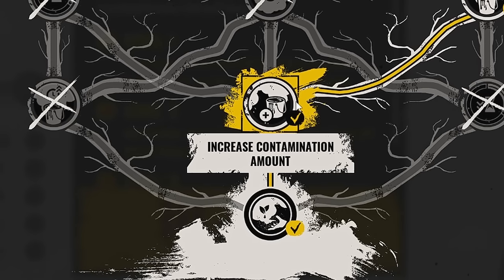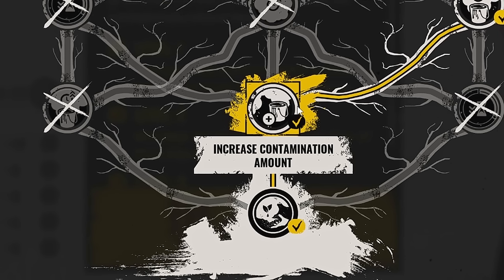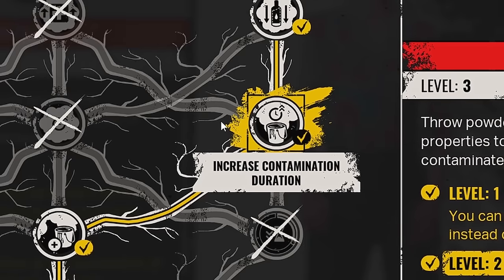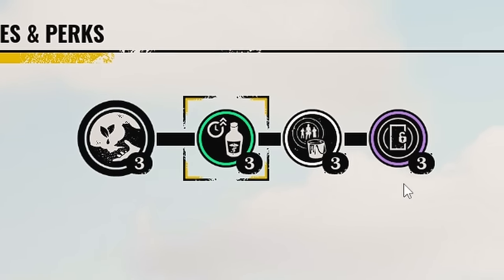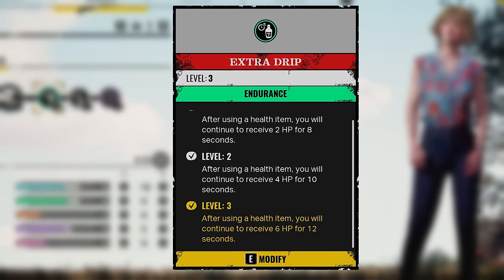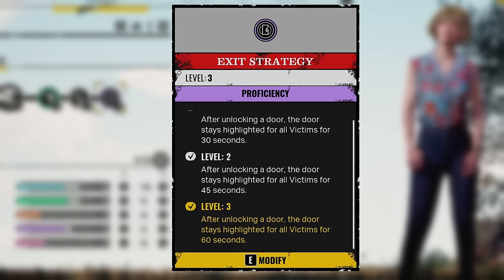You don't necessarily need to go Increased Contamination Amount, but it does come in handy because you're going to be poisoning a lot of blood buckets — a lot of meat. Increased Contamination Duration is a massive help because it just exists within the blood bucket for longer. The two accompanying perks I use are Extra Drip and Exit Strategy. Extra Drip means we continue to heal for 12 seconds whenever we heal, and Exit Strategy means whenever we open a door, it's highlighted to all victims.